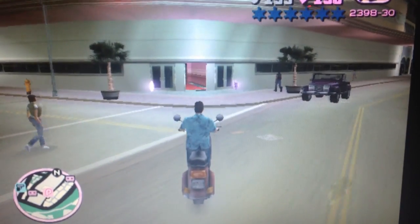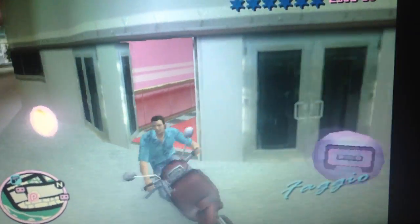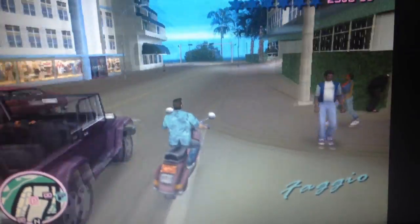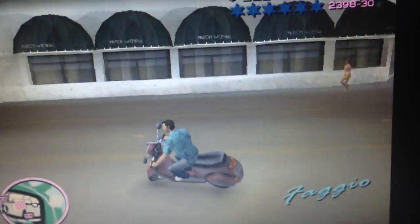For this glitch you need a bike — any sort of bike. I just had a little faggio here, as you can see right now. You're going to try to get off your bike before you enter the pole club — I failed the first time — so I'll be trying right here.